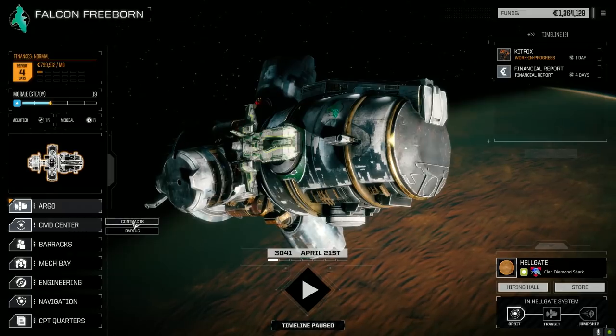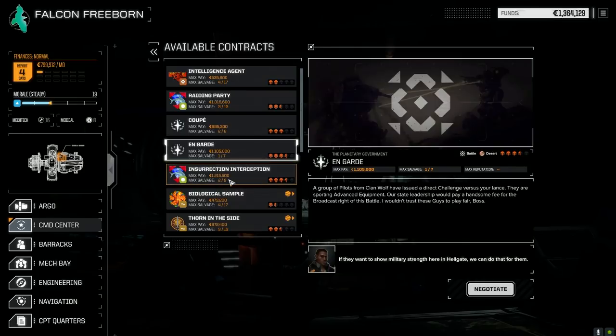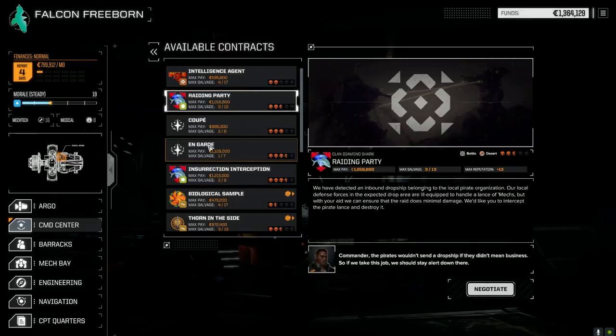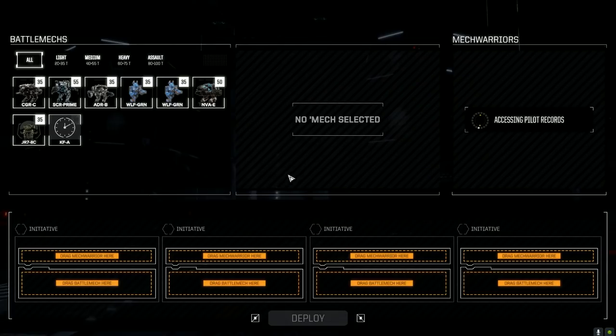Let's go to the contracts. There's not much here right now. We're going to take coup here against Clan Wolf - it's a three skull, going to be facing two lances. It's definitely going to be a lot more of a challenge than what we've been facing because it'll be two lances at once most likely. We've also got an insurrection interception I was thinking about taking, but the salvage here is two of nine and two of eight - and this is clan mechs, so I want to go against these guys and see what we can get.